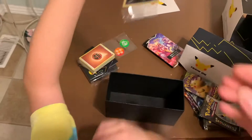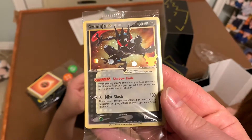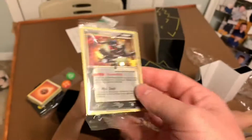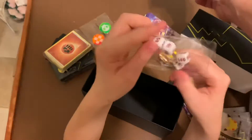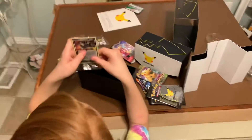Oh, Greninja holo — actually it's a Greninja Gold Star. Wait, these dice are better than the ones that we have! That's a promo. That's a pretty cool card. These dice are better than the ones that we have — flashback to other videos! Don't mess that up. That's a cool card.